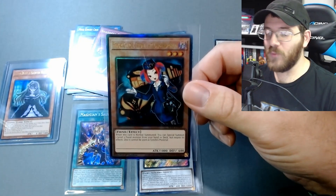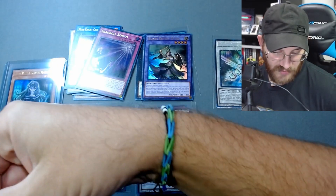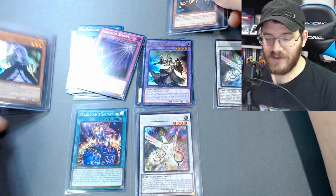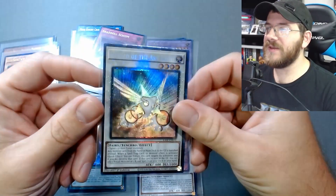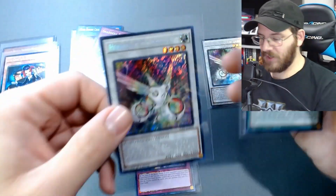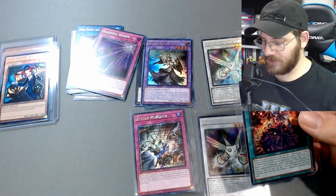That's definitely a Collector's Rare. I can't remember what this one's called but this is the embossed one and it's awesome — I'm obsessed with this card. Tour Guide from the Underworld is such a sick card. Like I said, 79 cards in this set, and we pulled Ghost Bell and Haunted Mansion which I wanted so bad — that was my hunt for this set and we got her. We pulled this sick embossed Tour Guide from the Underworld, we got Herald of the Arc Light as a Collector's Rare, and then these other beautiful cards. Herald of the Arc Light and Magician's Salvation — not sure what that rarity is — but this card is absolutely gorgeous, I'm gonna sleeve this one too.